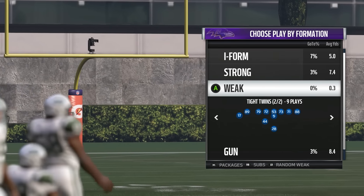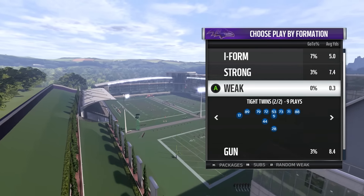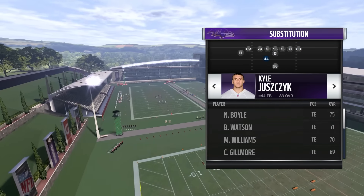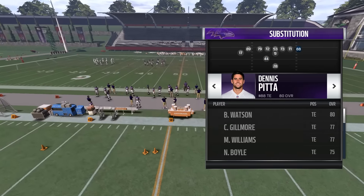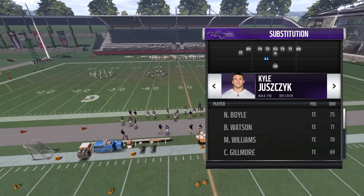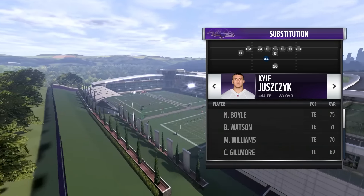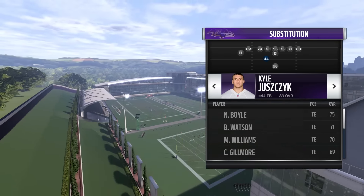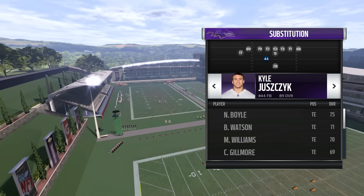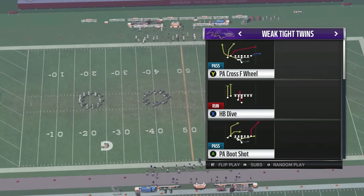So just be on the lookout and let's get into the play. Ravens playbook, weak tight twins. This guy's going to be on a wheel, so decide if you want your best tight end here or here. He's going to be on a slant. Kyle Juszczyk is good — 81 speed, 89 overall, decent hands — that's why I have him here. Make sure this guy has decent speed, maybe above 77. The play is PA Cross F Wheel.